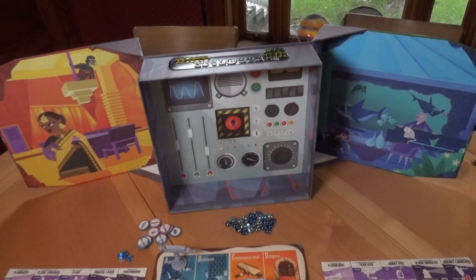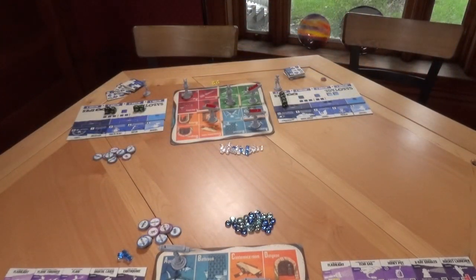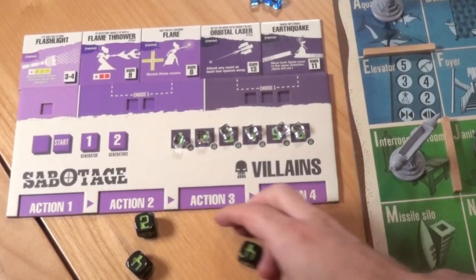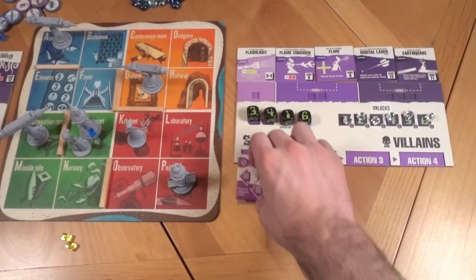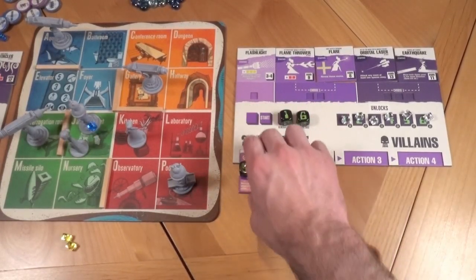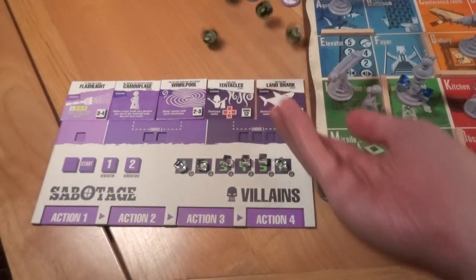Set up the game as described on page 1 of the rulebook. Normally a screen separates the two teams, but for this walkthrough, we'll remove it so you can see everything that's going on. Now let's start playing. Each round of play has four parts: rolling dice, planning actions, executing actions, and cleaning up. Let's start with rolling dice.